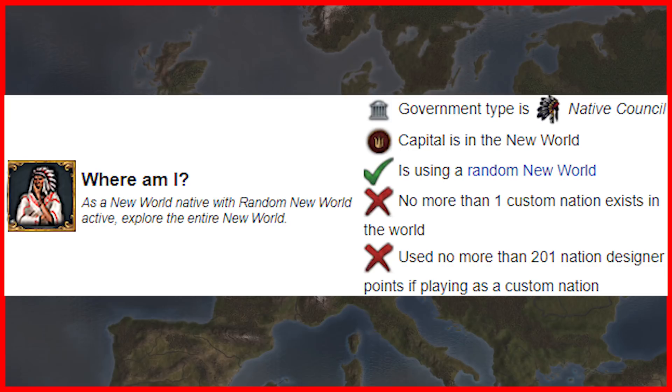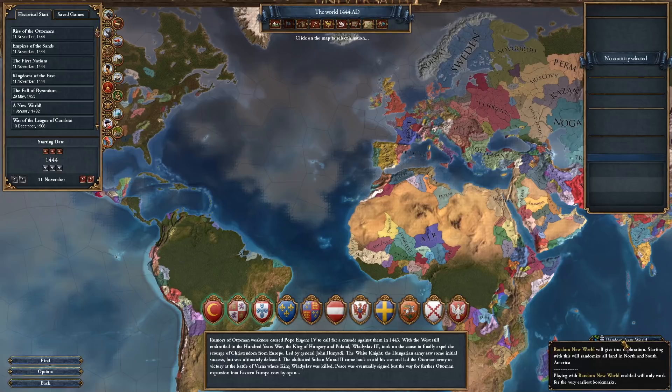Probably the easiest of the achievements, 'Where Am I?' requires the player to be a native council New World nation with the random New World feature enabled, using a maximum of 200 custom nation designer points, and discover all New World provinces. Reportedly, sometimes every province in the random New World is already discovered so the player immediately gets the achievement when loading in, but with this exploit you can do it more reliably and in a matter of a few minutes.